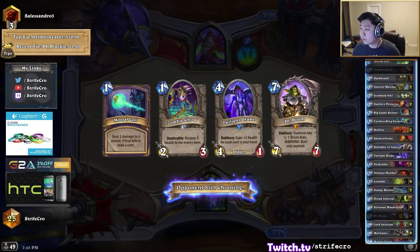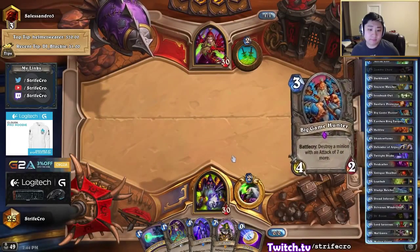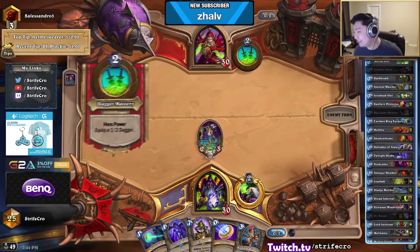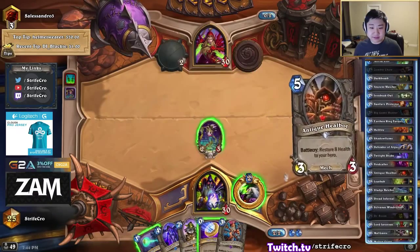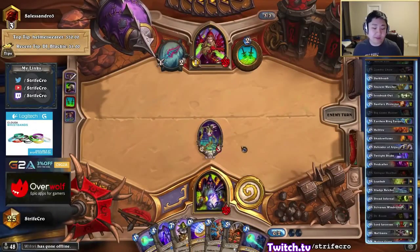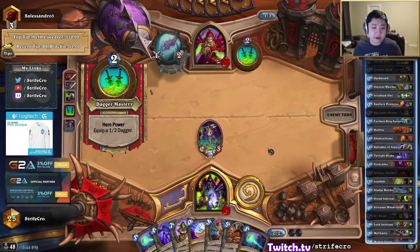I think this hand is pretty respectable. Here's a crow fist. I like to pick up probably a 2 drop, that way I can coin twilight drake and then tap for tap again, like tap plus washer or something. Or even a sunfury.